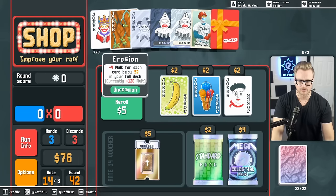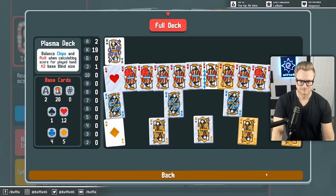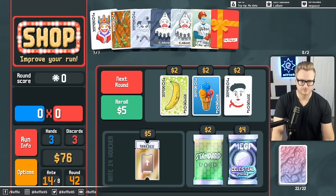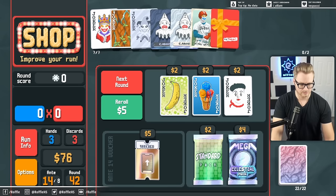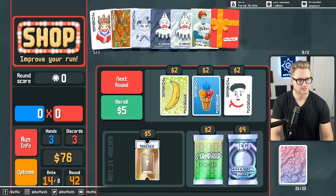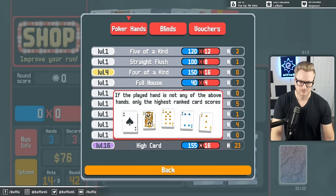I think we're at the point where Erosion isn't necessary. Because we start at 16, we have a hand size of 9.